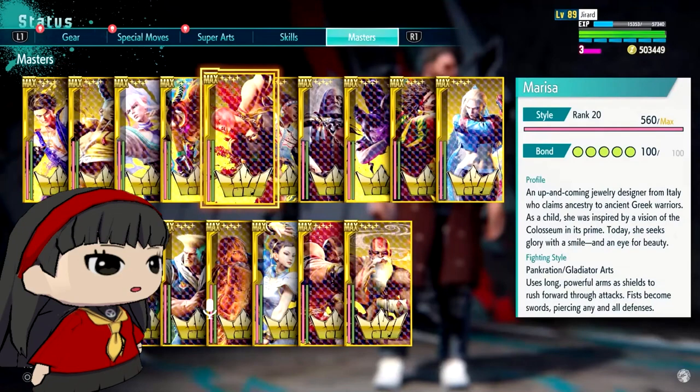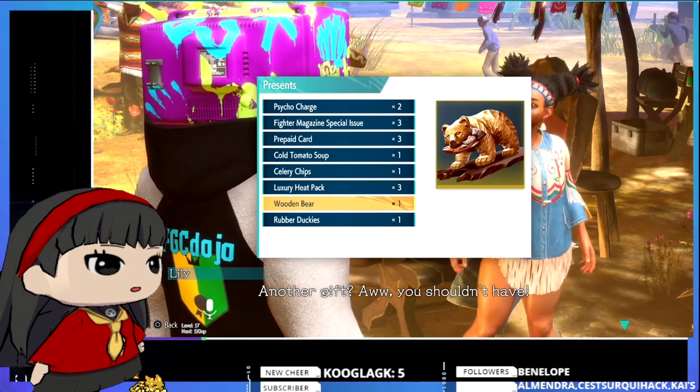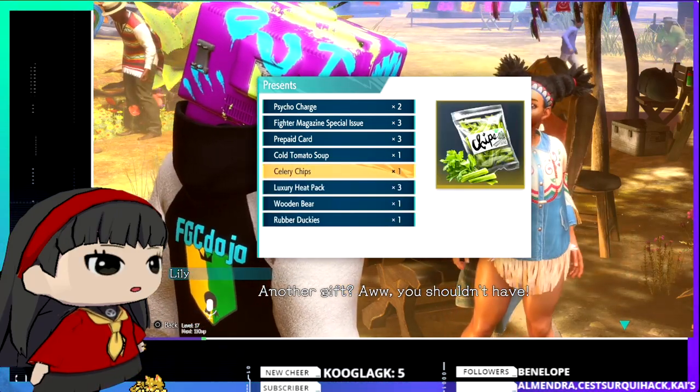Hello everyone, it's your favorite FGC guide maker here, and today I'm going to be teaching you how the gift and bond system works in Street Fighter 6. You've probably noticed that once you talk to your master, you have the option of gift giving, and you're not exactly sure how it works, how many points you get, how many variants there are, or what their favorite gift is. Well, I'm here to show you exactly how.